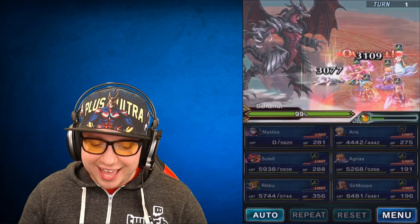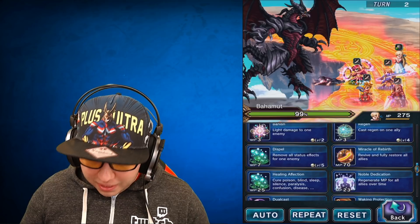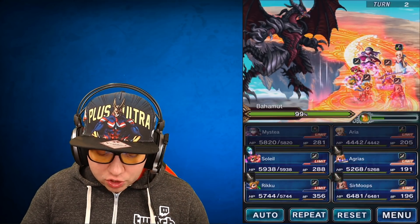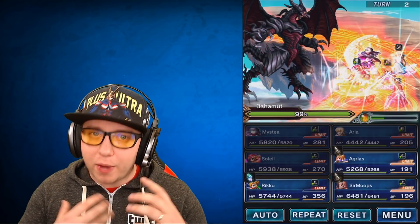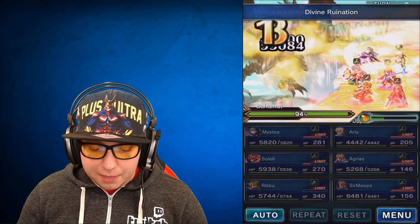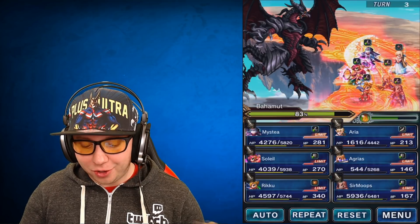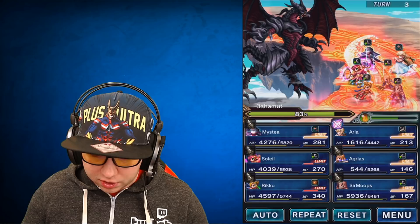Mestia dies off covering the Mega Flare hits, then comes back to life and covers everyone again — she sadly dies a second time but wasn't strong enough to survive. We survived Mega Flare and have five turns before the next one. Arya uses Miracle of Rebirth to bring Mestia back to full health. Soleil puts up defense and spirit again — 120% from Soleil now. Riku casts Synthesis to get elemental resist up. Note: Bahamut resists all elements by 50%, but Divine Ruination removes that resistance so we do normal damage. Agrius and Orlandu chain Divine Ruination.